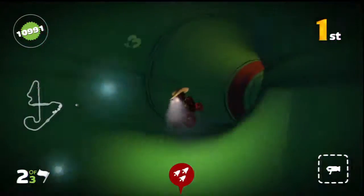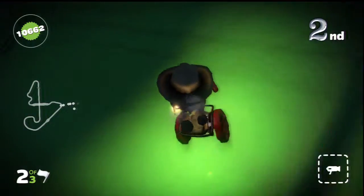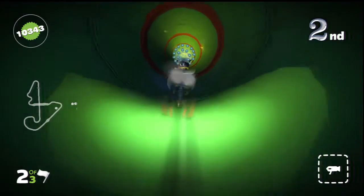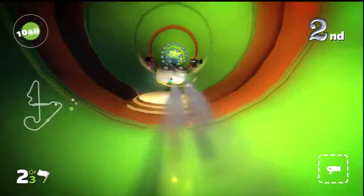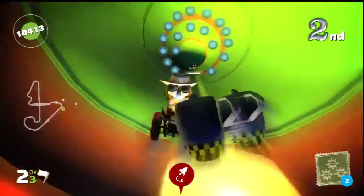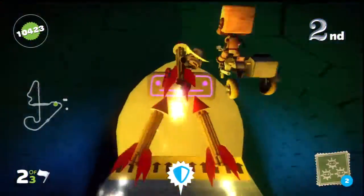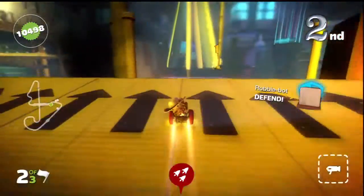There are little Clive bots that come along and blow you up. There's a first place blimp that's kind of like a smaller version of the blimp that travels around this track. And this pipe section is actually really tough to navigate.